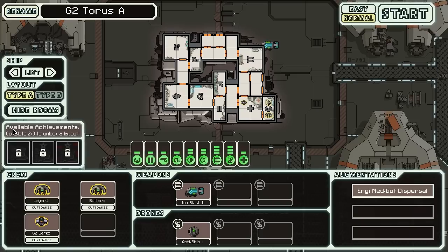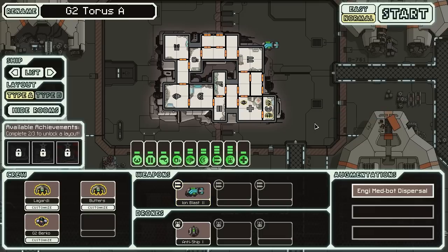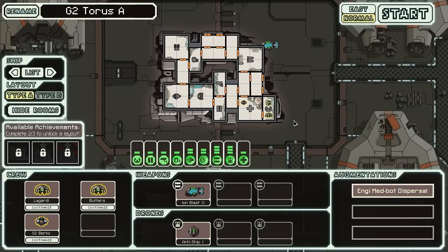I'll call this ship G2 Taurus A. This ship has its own achievements to unlock the Type B. 'Robotic Warfare' with the NG Cruiser: have three drones functioning at the same time. With the NG Cruiser, destroy an enemy ship using only drones. 'The Guns, They Have Stopped': have four enemy systems or subsystems ionized at the same time while using the NG Cruiser.